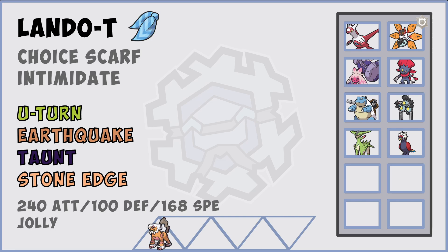Landorus outspeeds a booster Sandy Shocks and can one-shot it with Earthquake. It should also be able to one-shot a lot of Tinkatons, and we can click Taunt into them if they are Air Balloon. Stone Edge for Braviary or Latias, and U-Turn hits their team really hard. It was tough to find a lead for this battle, but this really maximizes our chances of not having hazards up on our side, because that would be killer with no boots this week.